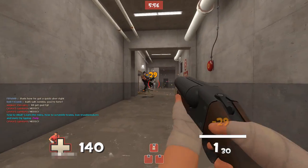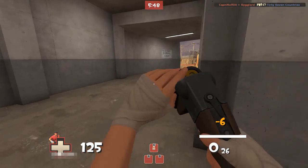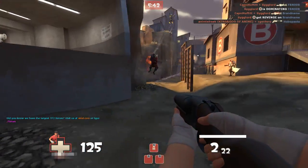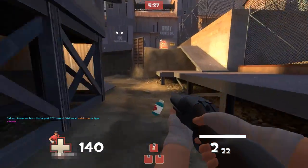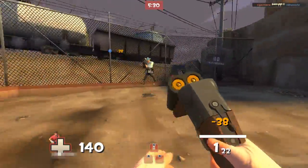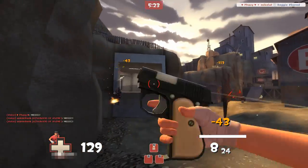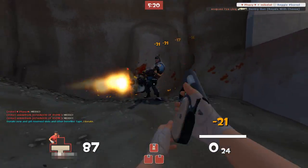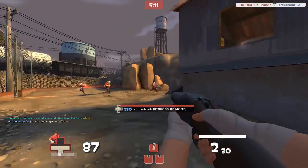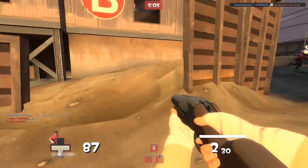It loses its damage effectiveness and I'm doing like 11-6 damage — I'm not being very helpful. I'm just annoying the enemy, that's pretty much it. It's not particularly good. I missed my other two shots so I could just go right behind this guy. I actually managed to knock that guy back so that was okay. As a Scout I can already choose my engagement range — I don't really know why I would use the Force of Nature.